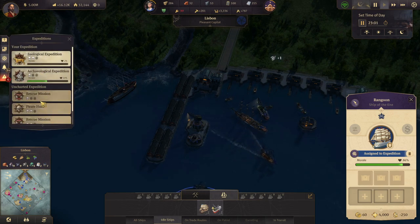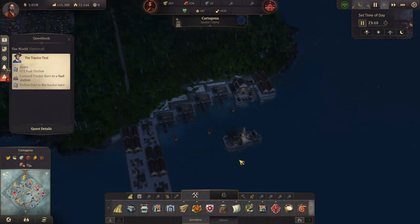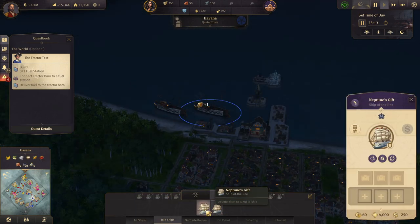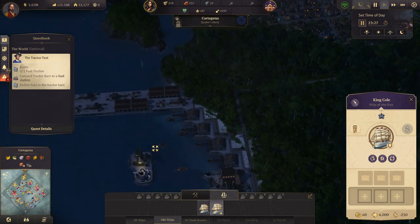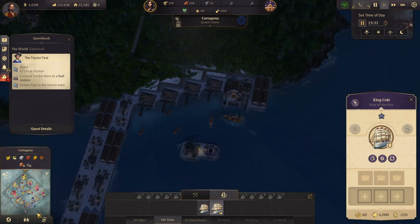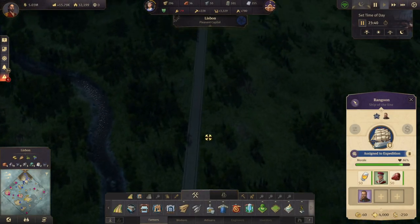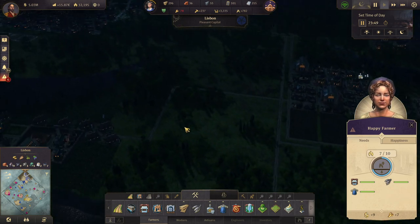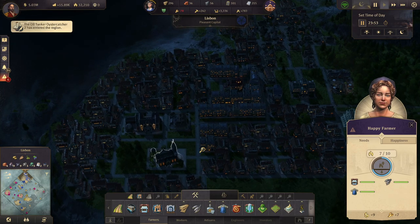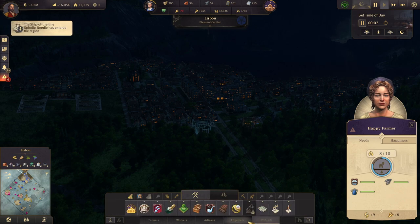This one is returning home. In the new world, do we have vital ships? Neptune's Gift and King Coal. Let's send one of you over here. We'll pick up some rum and head to Cape Trelawney. We're still low on farmers — we'll get there. Your ship has returned from its voyage. Look at that city — it is beautiful!